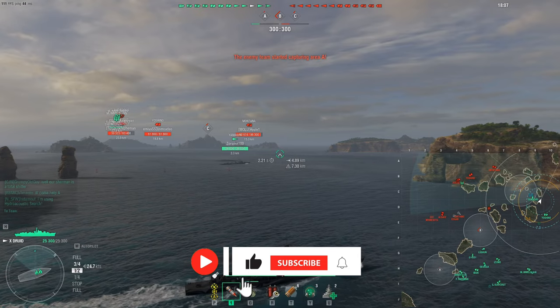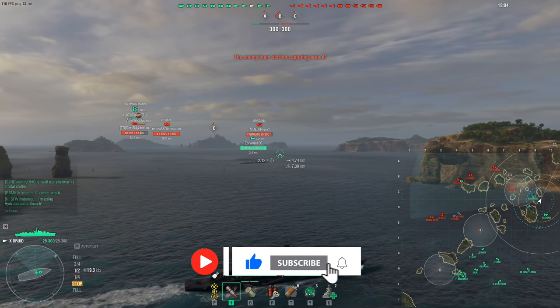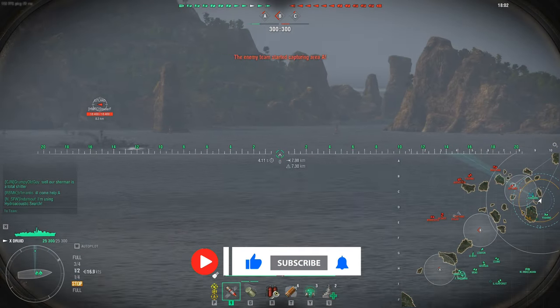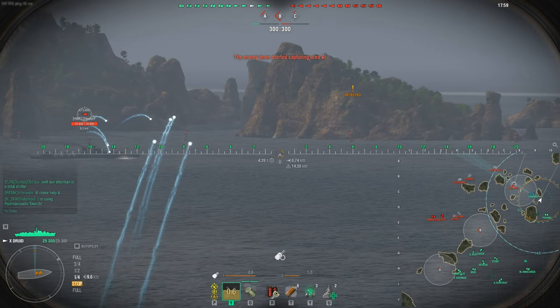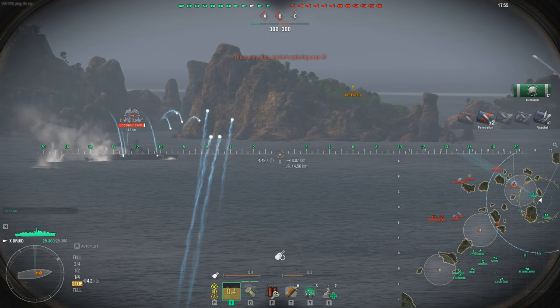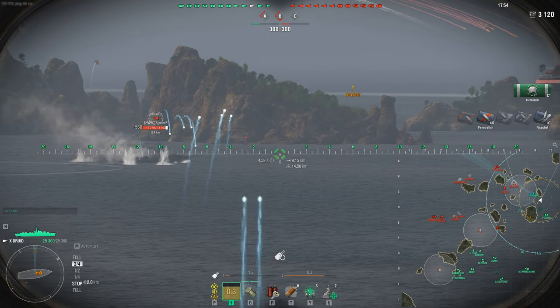I'm doing a quick job right here supporting my destroyer player. A very good technique is to move together with another destroyer player on your same flank and support them. Right now the Yamagiri is spotting for me, so I'm going to return the favor and provide gun power.